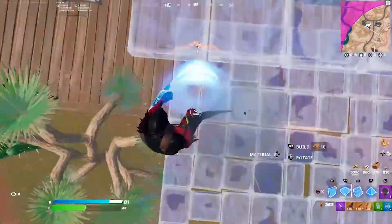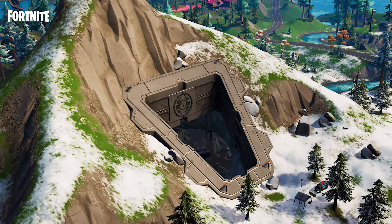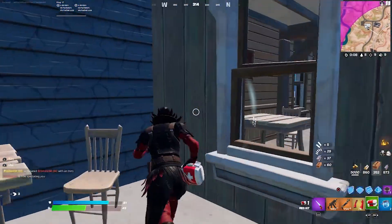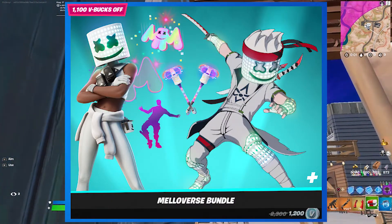The Fortnite version 19.20 update is looking like an absolute W so far with so many new things, including a whole new POI. But along with all of this new awesome stuff, just today, just a couple of minutes ago as the time I'm recording this, the new Mellowverse set got decrypted with brand new Marshmallow skins.